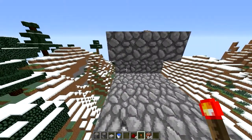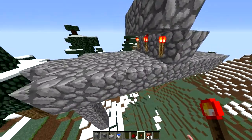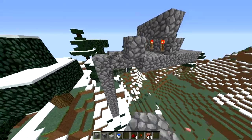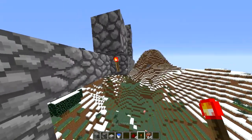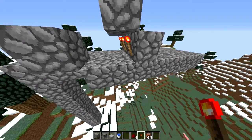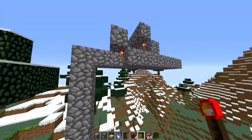Take your little redstone torch and put three right under like so. And then break that. I honestly don't know why you gotta do this, but that's what I learned. Just put another redstone torch like so, about one to two blocks away from the others.